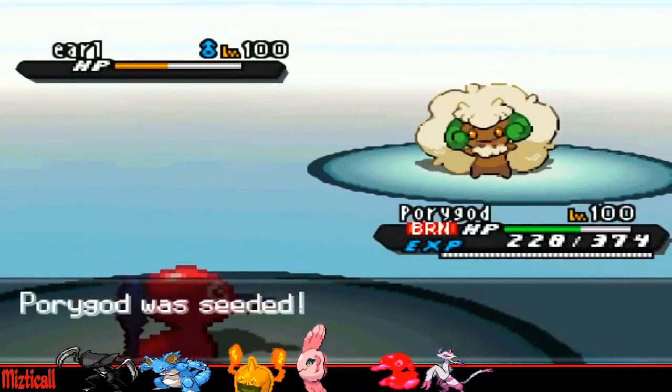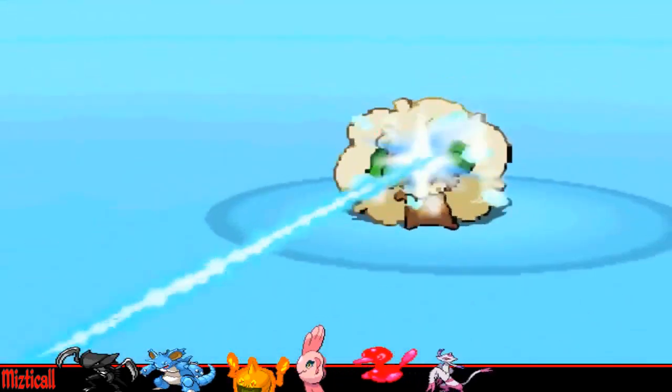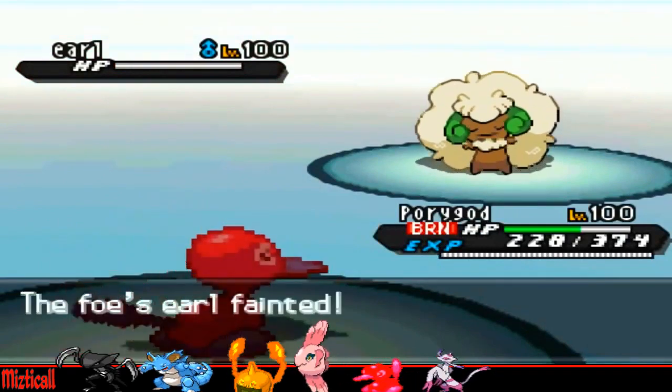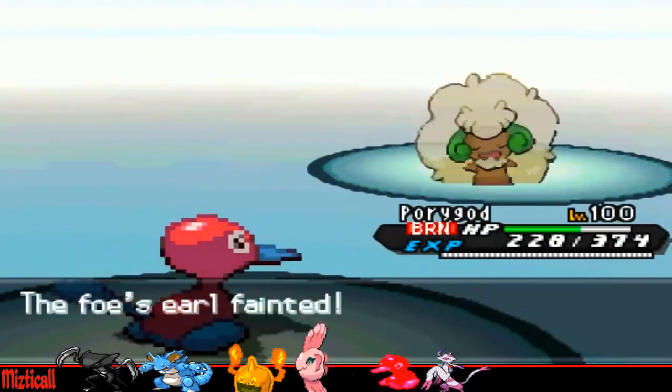I know he's not really going to be able to do anything, so I decided why not just go for the Ice Beam — best case scenario I kill his Whimsicott, worst case scenario I hit something else hard on the switch. I do actually manage to kill that Whimsicott, so that's really nice.